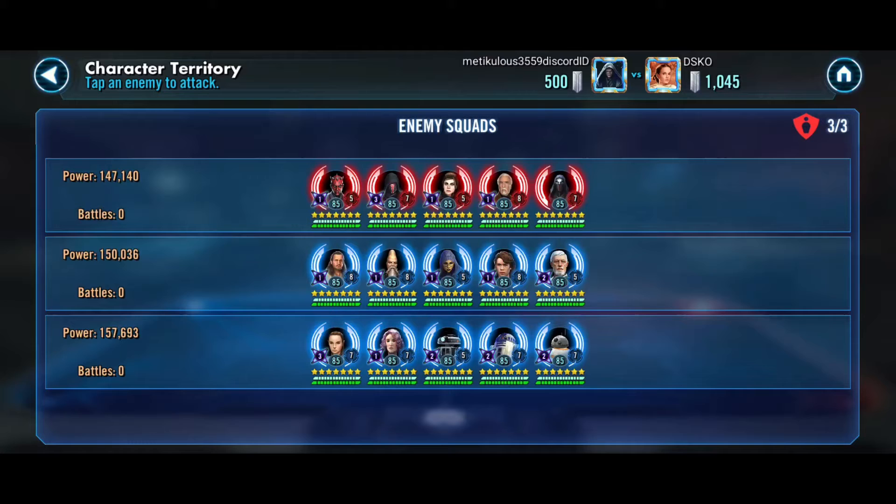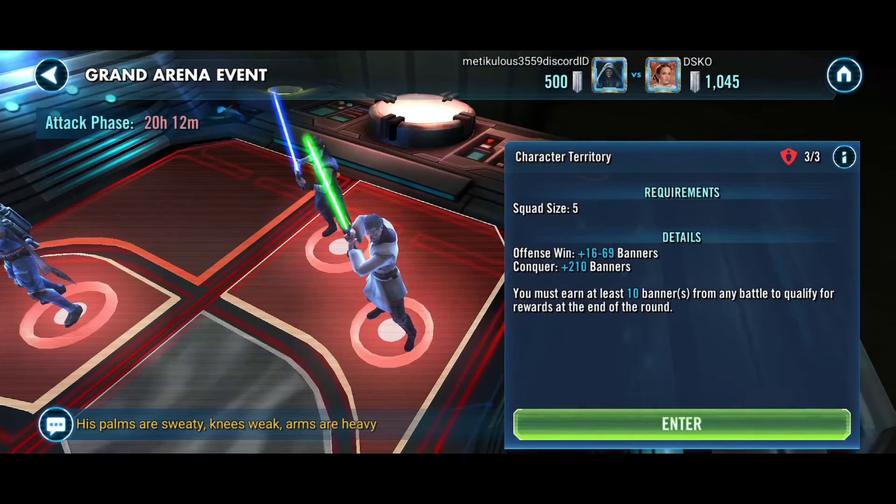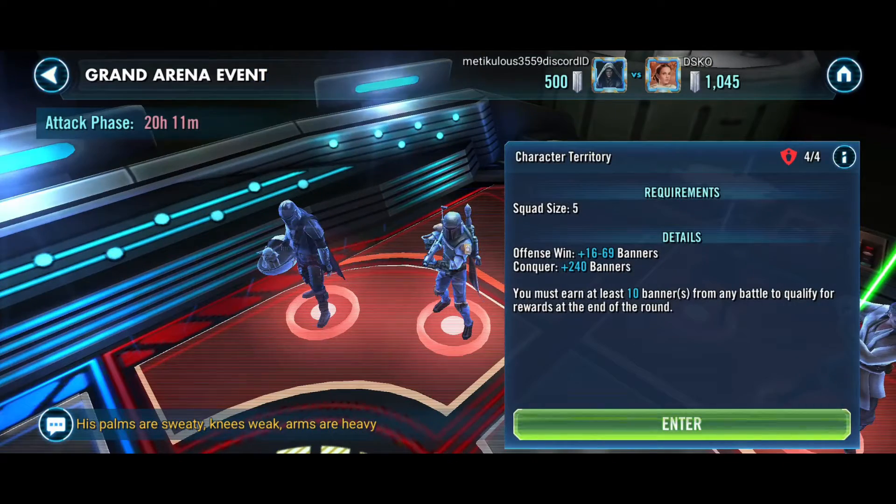And a weird Jedi Knight Training Raid team which I shouldn't underestimate, because whenever I do it bites me. Unfortunately, clearing the back zone only gets 210 banners whereas we get 240 from the top — so that's where we're going to have to go.